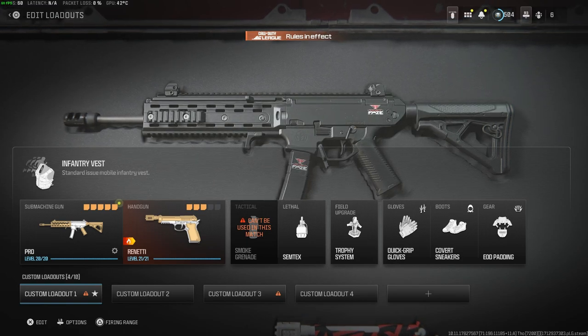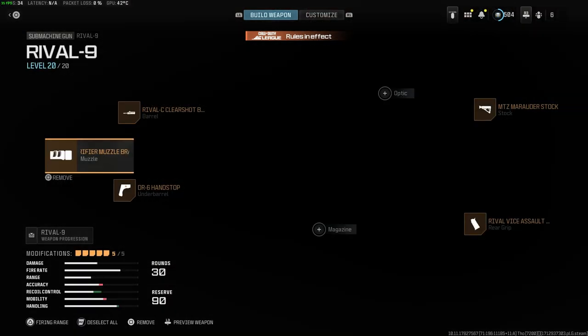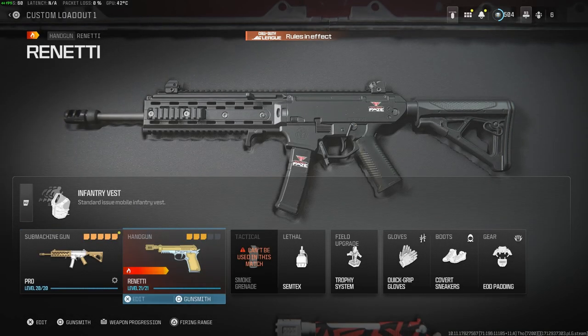We're going to straight up start off with the Rival. To be honest, there isn't anything I use differently on it — the Rival is exactly the same as it always has been. The class is: the Purifier muzzle, the Clear Shot barrel, the Marauder stock, the DR6, and the Rival Vice. If someone's using the Swarm you might lose some close quarters gunfights, but overall I still think the Rival is the go-to submachine gun.